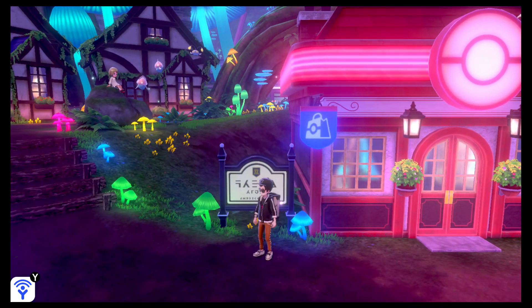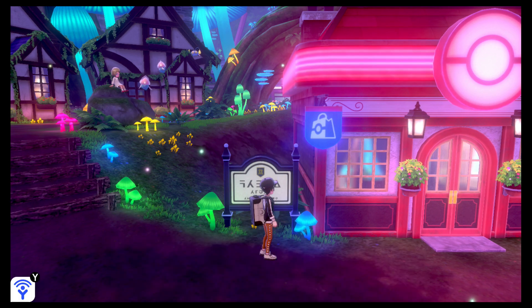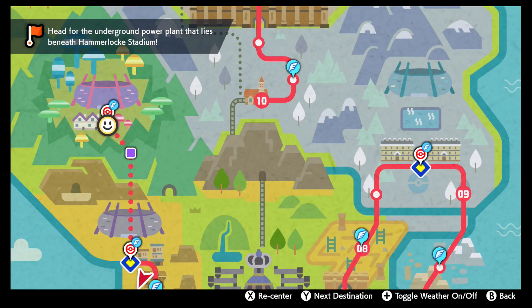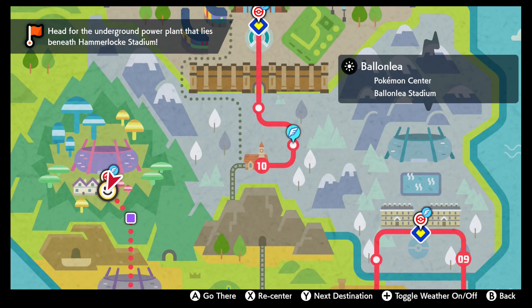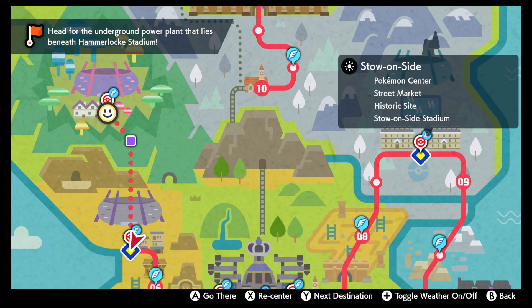So what you're going to want to do is start here at this city right here — it's called Ballonlea. Let me look at the map real quick. It's located over here on the west side of the northwest area. It's the one covered by a bunch of mushrooms. So you want to go south of it, or north of Stow-on-Side.